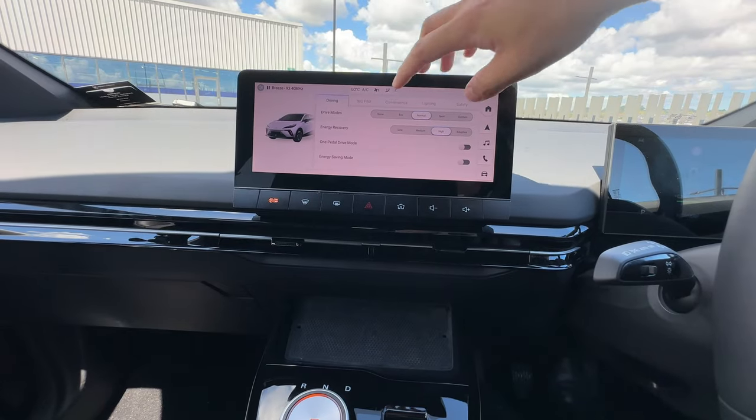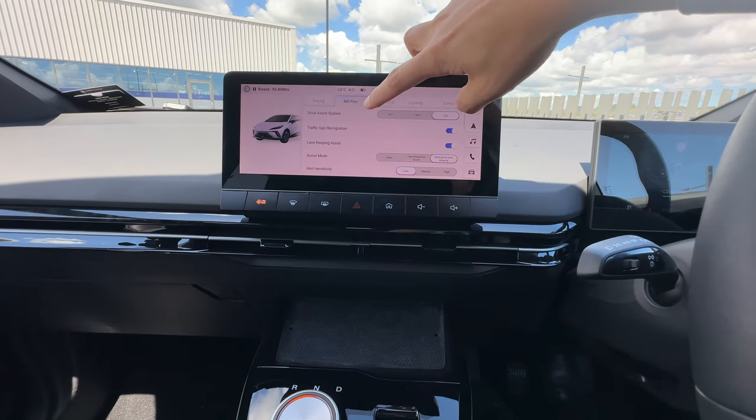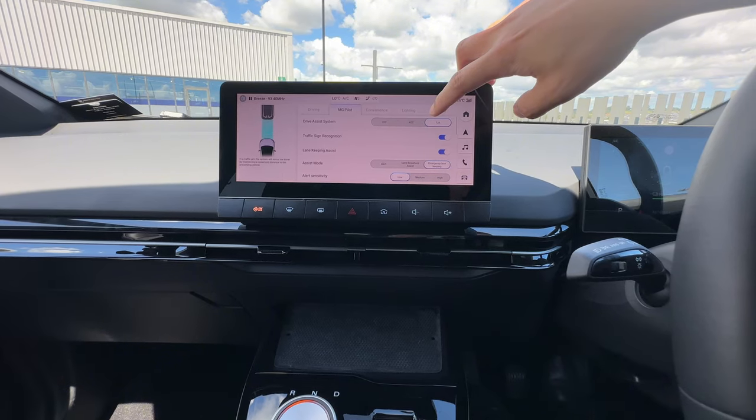Don't forget to subscribe and like to support this channel. Under the vehicle setting, you'll see the MG Pilot. On the MG Pilot, you can see the driving assist systems to choose between ACC and TJA.